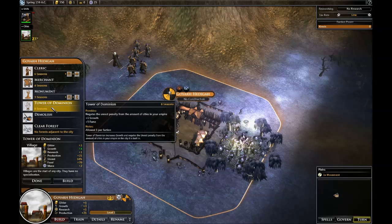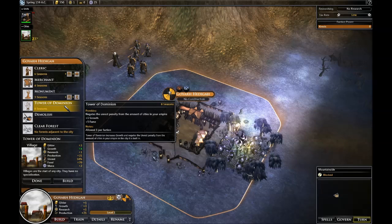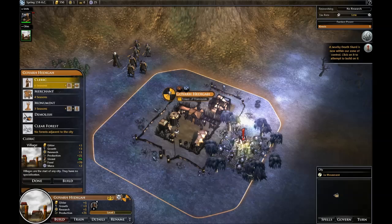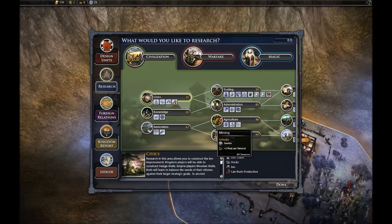I want to build a Tower of Dominion because we have this concept called Champions — these are really powerful units. In Fallen Enchantress they're around the map. Now you have to collect them through fame, either through combat or through building your civilization, such as with this Tower of Dominion here. When it gets done building, it'll start accruing fame. Fame attracts champions, and you'll see that in a minute.